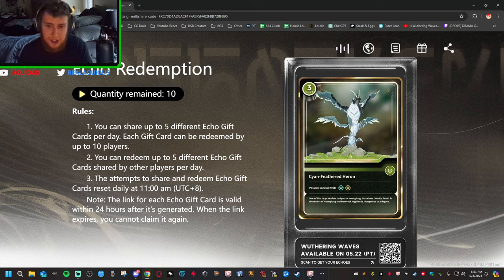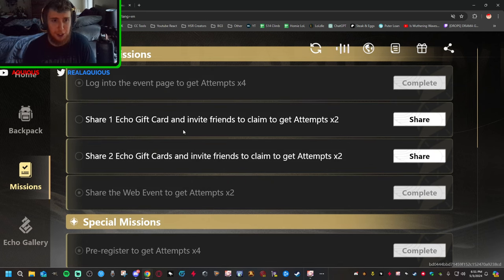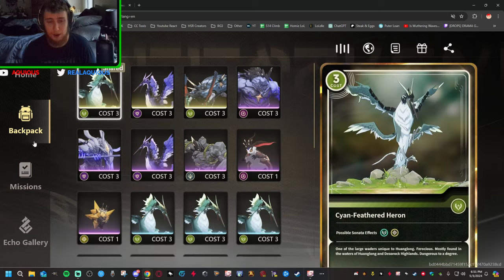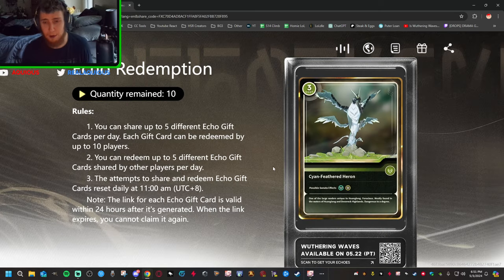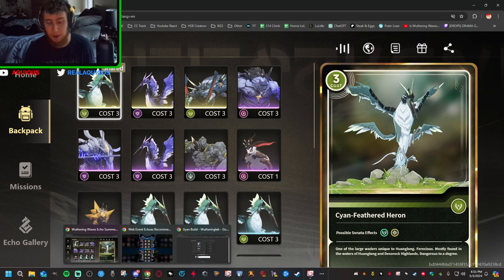There are 10 remaining to be given out and you can scan the QR code. Not only does the player who shared the code get credit and get some pulls for sharing it — as you can see in the missions: share one echo gift card, share two echo gift cards, invite a friend — but you will also have a chance to get that exact card on your own account. If you're only looking for one card in particular, just use all your attempts on that exact thing.